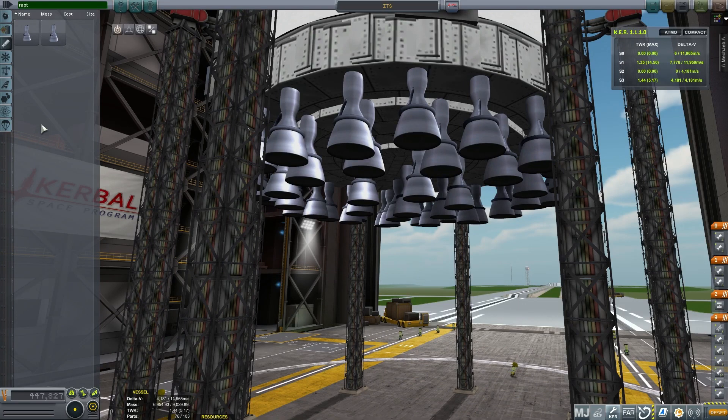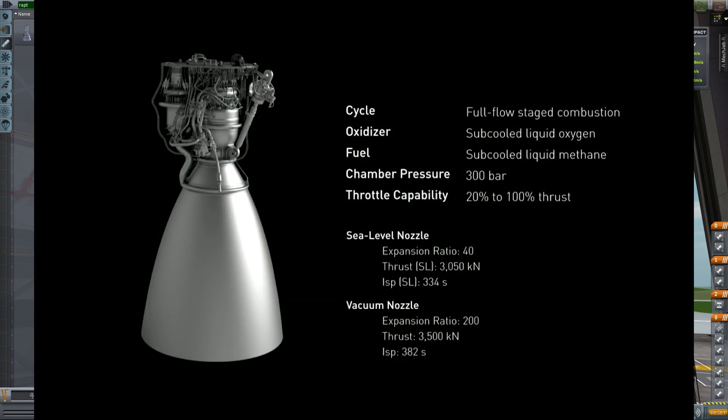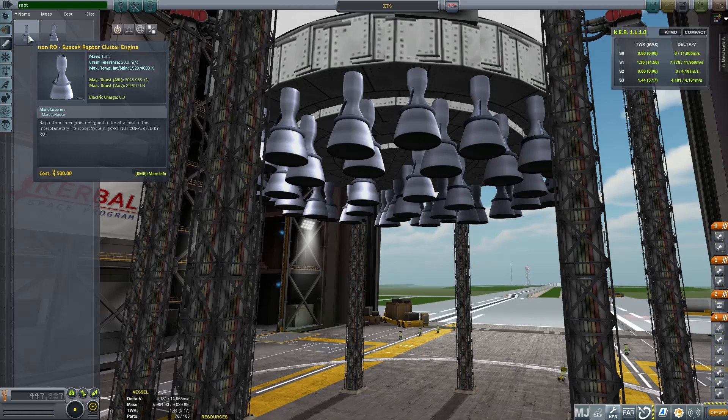Hey, Marcus House with you here and we're talking about the SpaceX interplanetary transport system today. What I want to do is see if I can get this thing into orbit using the realism overhaul and real solar system mods. So what I've done is tried to build something that closely matches the height, weight, and tank diameters. I've configured my own engines that very closely relate to the sea level nozzle and the vacuum nozzle with the same ISPs and the same thrusts.